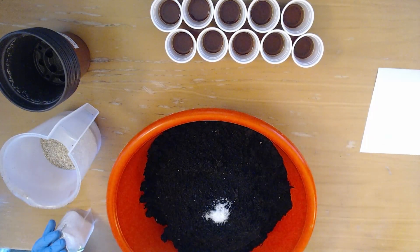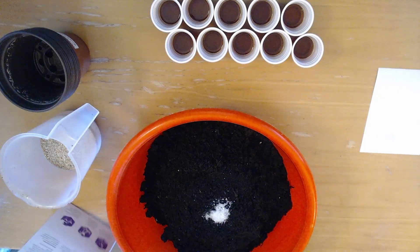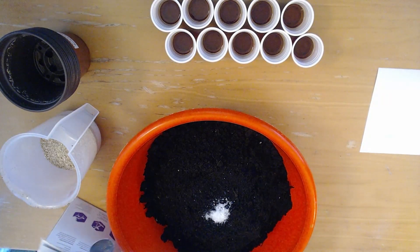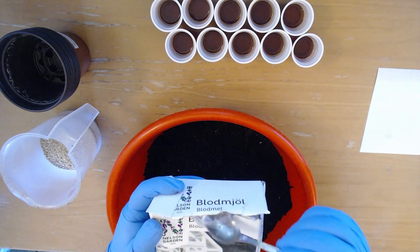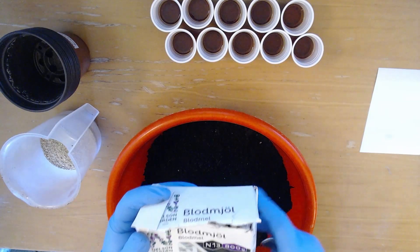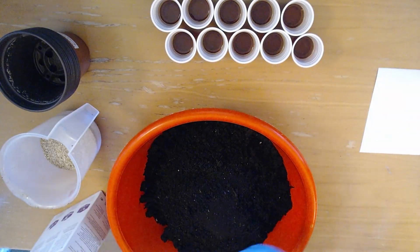The last thing we're going to put in — you don't technically need to do this but I like doing it — is a little bit of organic fertilizer. You absolutely don't need it for seedlings because you're going to pot them up to larger pots anyway. But many of you who have been gardening a while will recognize this: blood meal. This is basically blood that has been dried to almost a flour consistency. I usually take about 5 teaspoons per 5 liters, so we're going to do about 2 to 3 teaspoons for this 4-liter batch.